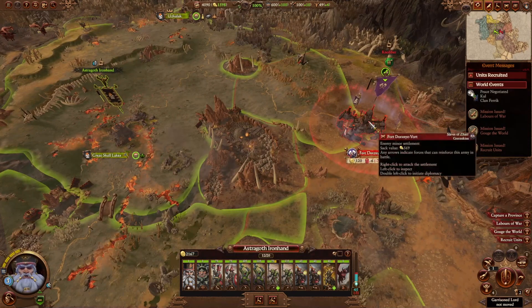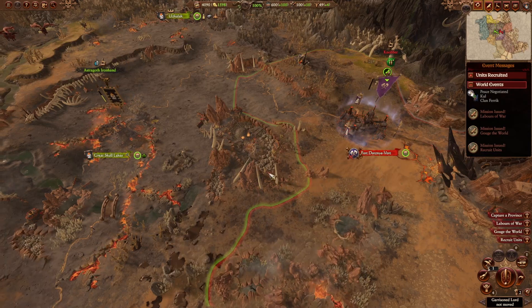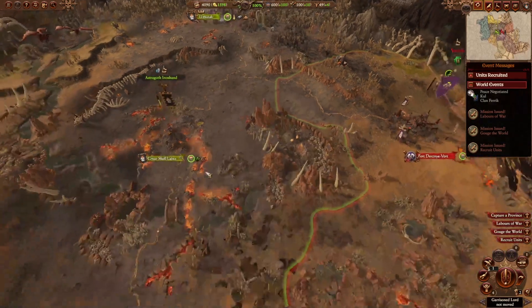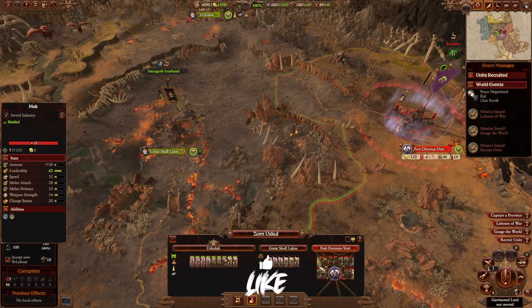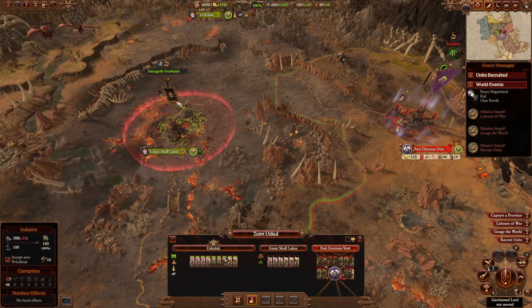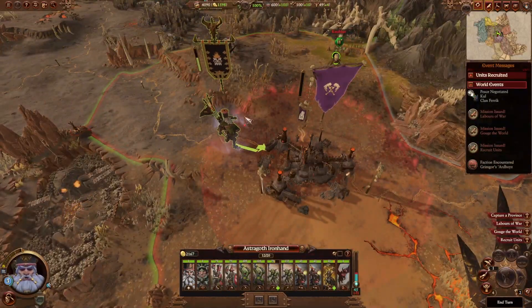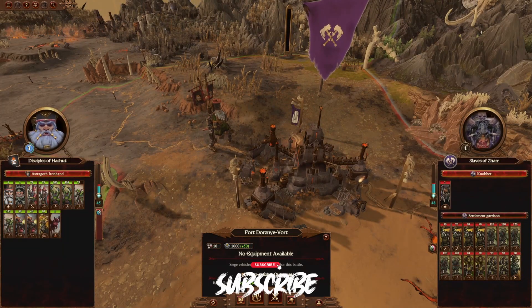Let's go check out Fort Doorsenvoort today. I think that should be our goal and we should go now, because they have a Legendary Lord there. They have mostly sword infantry, some goblin archers, some wolf riders, and mostly spear infantry. I think we are probably as okay as we're going to get right now, before this army mobilizes.